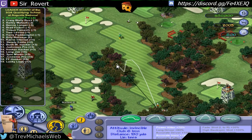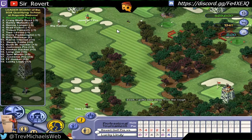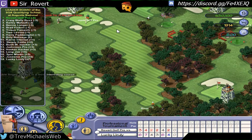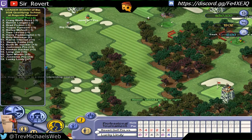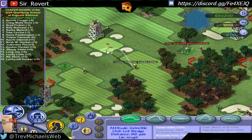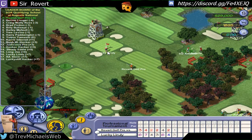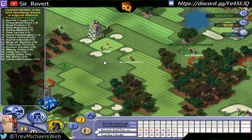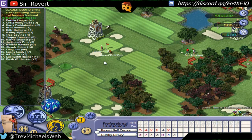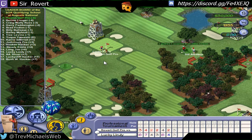Hole number 7, Pampas, a par 4. Not quite sure if that made rough or fairway — and it has been labeled in the rough. Second shot will be a tad more difficult. It squeaks onto the green for a chance at birdie, but doesn't get it. We'll have to settle for par.